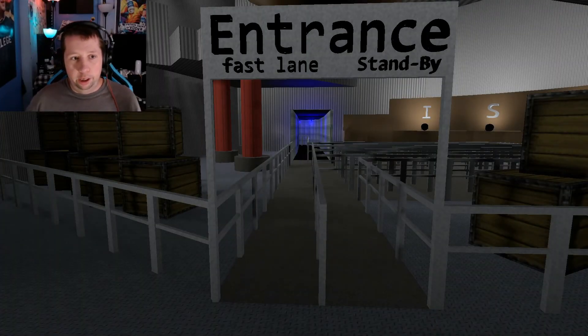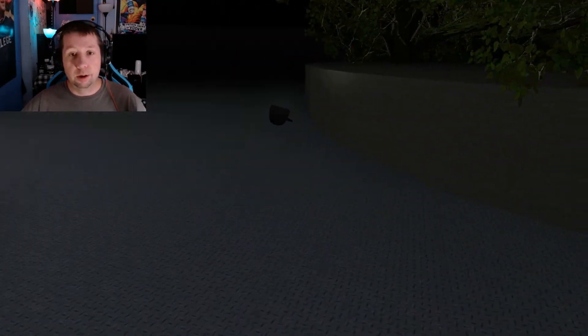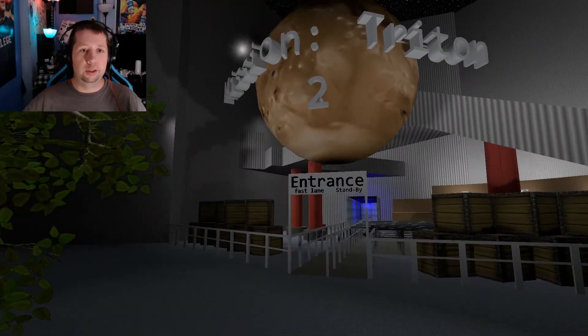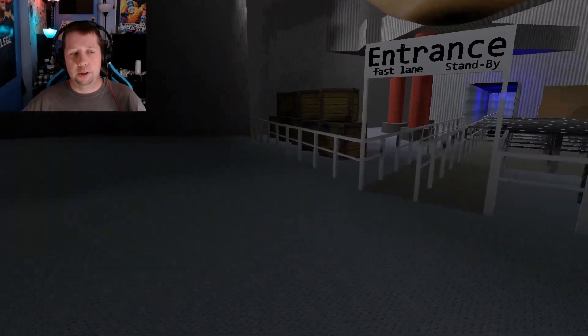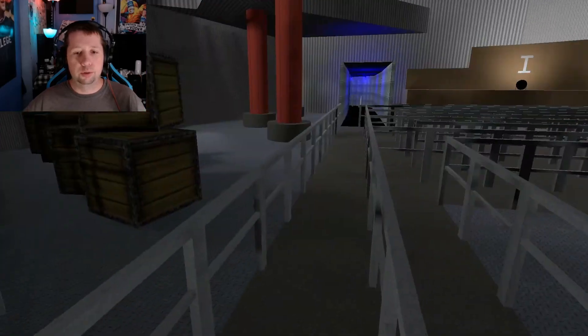Here we are at a much more intricately designed park. It's got music, you got scenery. Let's walk out here — it's almost like a real park. This ride is called Mission Triton 2. I am getting Space Mountain vibes off of this. There's two lines here, I'm going to go down this line.